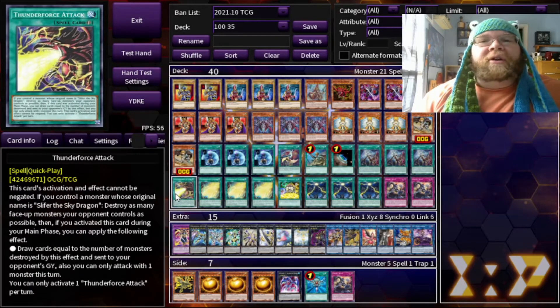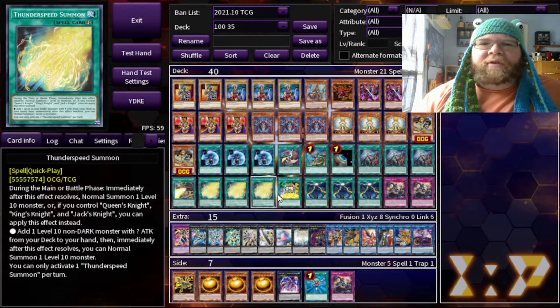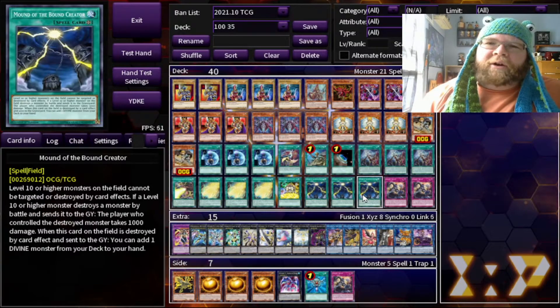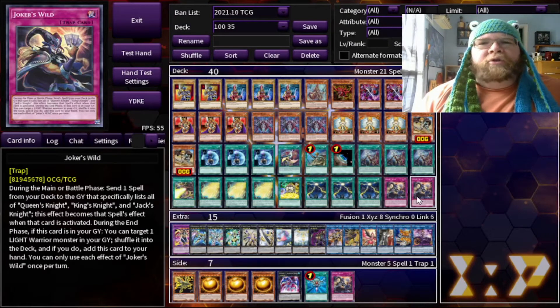We also have three Joker Straight, one Thunder Force Attack, three Thunder Speed Fusion, one Double O'Nothing, three copies of Mound of the Bound Creator, and two copies of Joker's Wild.